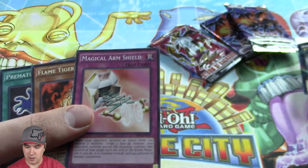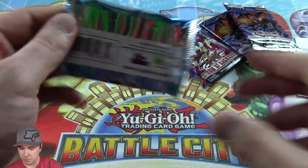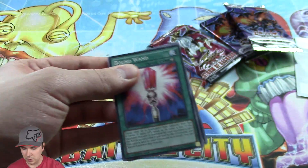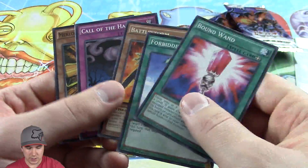Diamond Dire Wolf — that's a very good card. Put that right over there. Probably pretty similar value to the Breakthrough Skill, four or five dollars, so a pretty good card to pull out of this. Forbidden Chalice, another good card.